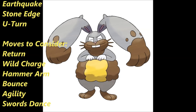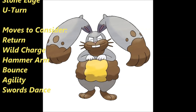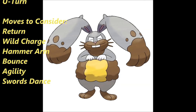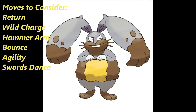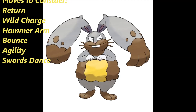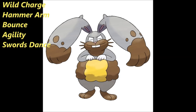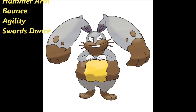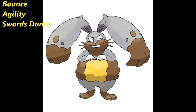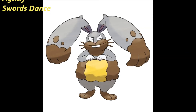Wild Charge is a pretty good alternative, as it hits Flying and Water types for super effective damage. Hammer Arm is a really strong Fighting-type move — you're probably thinking it would be counterproductive to this EV spread, and yes and no, but if you run Quick Attack it kind of won't matter. Use this move with caution. Bounce is a pretty good move to have, being Flying-type, hitting Bug, Fighting, and Grass types for super effective damage. Agility doubles your speed after one turn — if you use that move, I would consider an Adamant nature. And the last move is Swords Dance, which doubles its Attack stat in one turn, so if you run that move, go with Jolly. That pretty much wraps up this set.